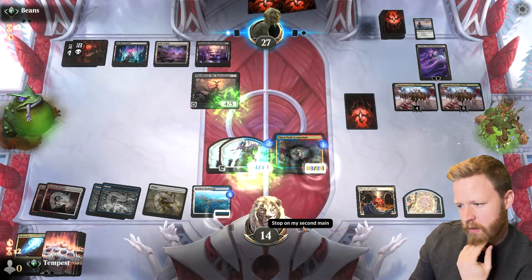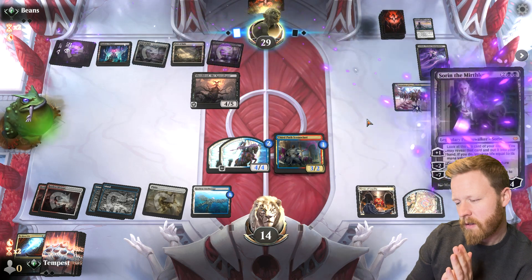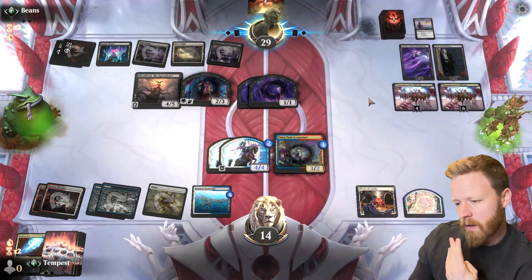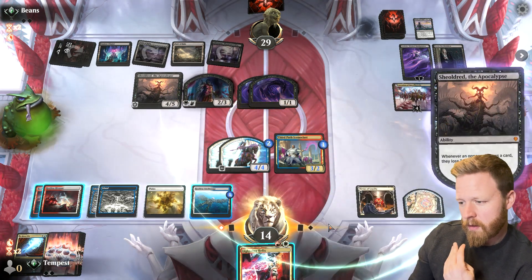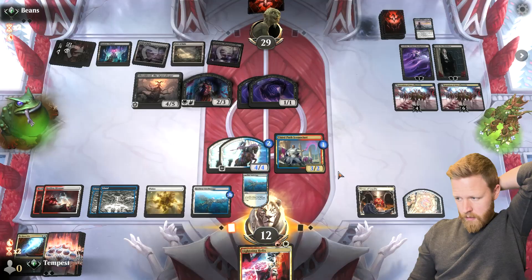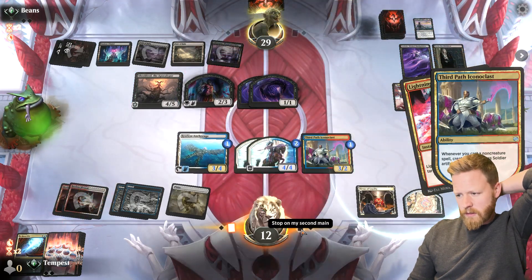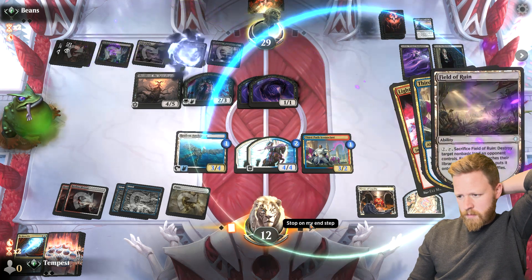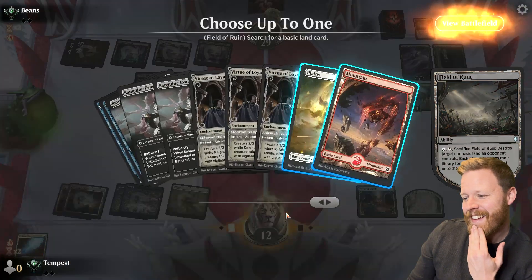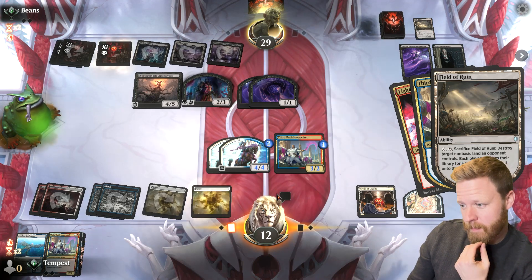Let's untap all of our stuff so we can just draw anything here. Another planeswalker. Give me a Lightning Helix — give me anything. So here's my thought: let's make the flyer, let's kill the flying blocker. That sucks really badly — that's so bad. I totally forgot that was a thing.